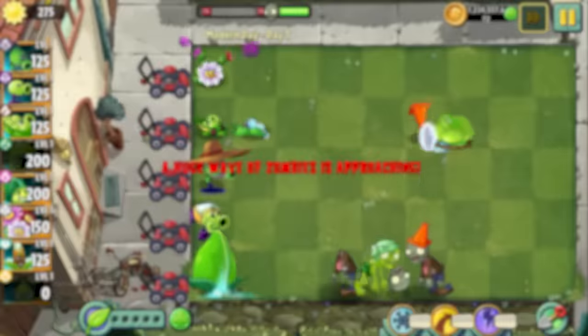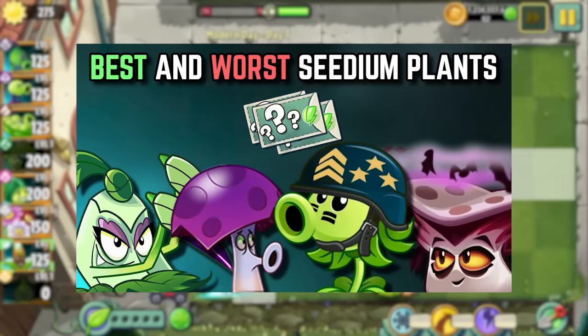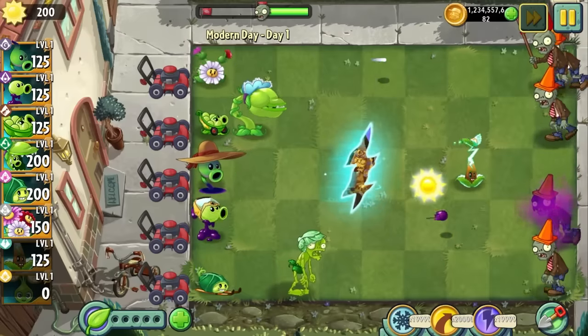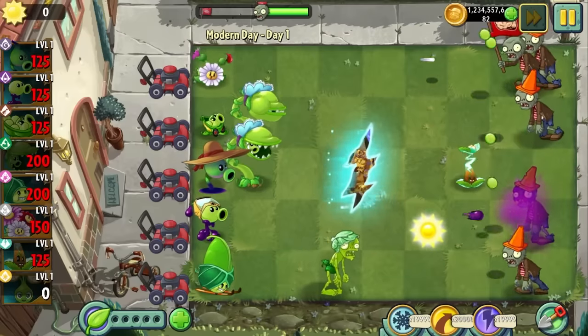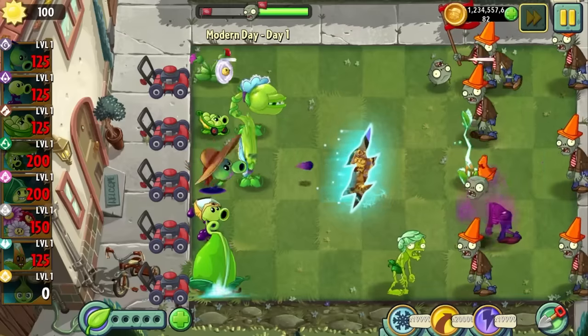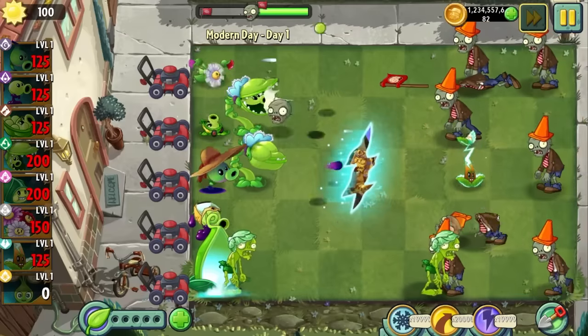I've put together this video to go through the best and worst Cedium plants in Plants vs Zombies 2. If you don't know what a Cedium is, it's a type of premium plant that can be obtained with seed packets. These seed packets are obtained from a variety of places in the game, including Arena Mode, Penny's Pursuit Mode, Pinatas, and Shop Offers.